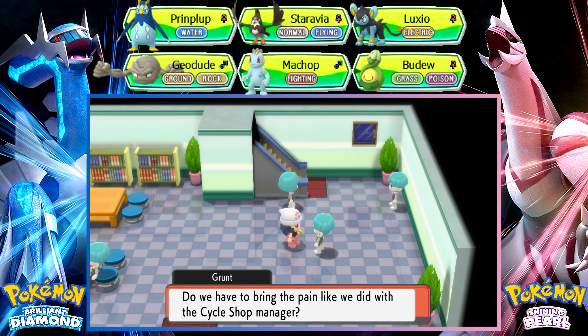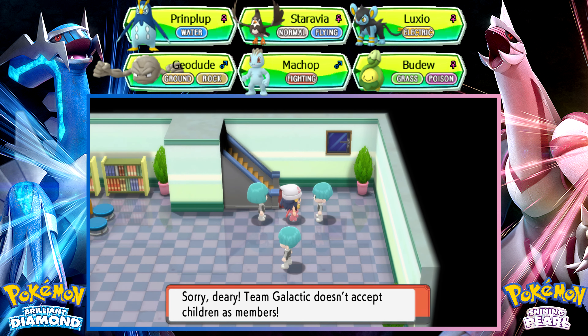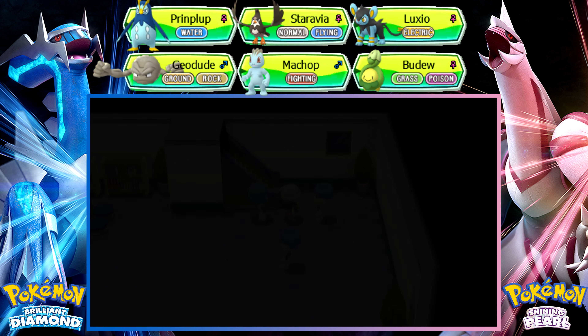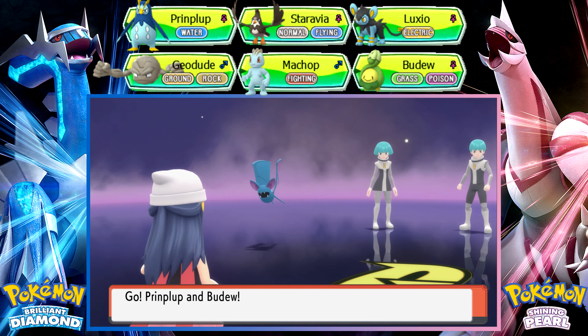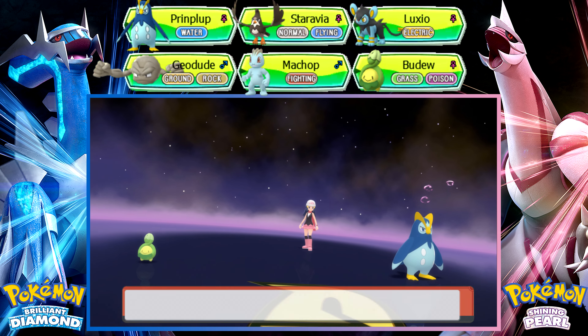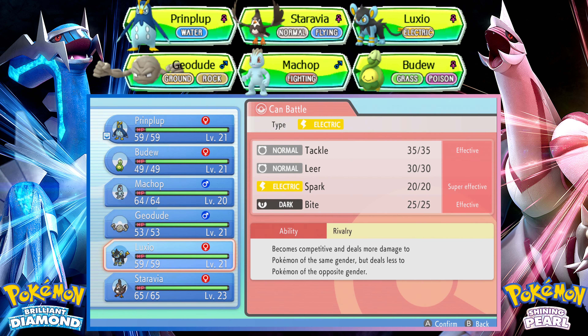We have to bring the pain. Is this the Cycle Shop Manager? Yeah, he's up there. Oh, is that a Double Battle? It is! Team Galactic doesn't accept children as members. What's my second Pokémon? I think it's Budew. I don't think you can handle that — let's swap to Luxio.